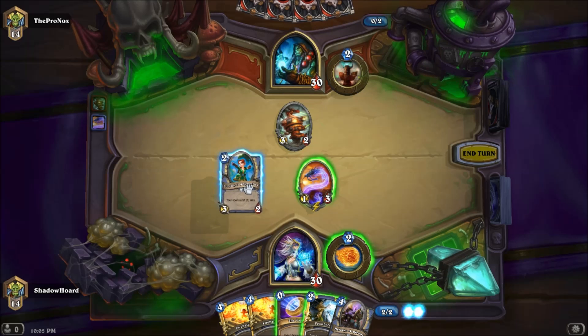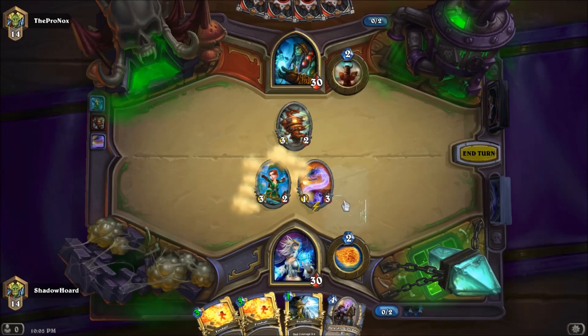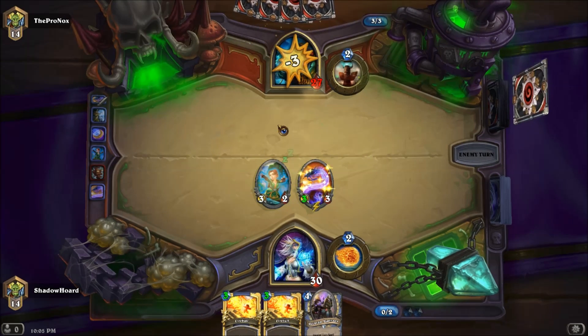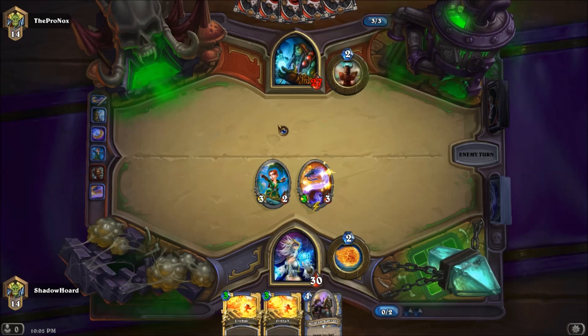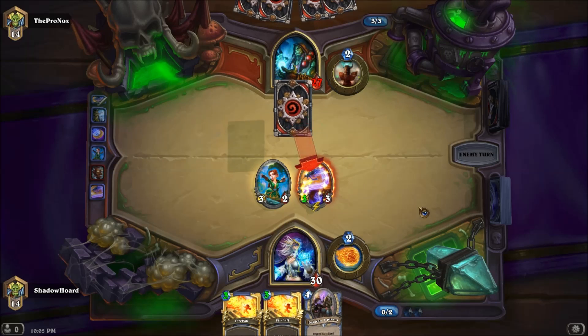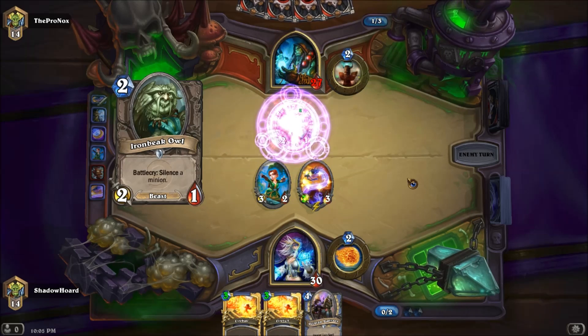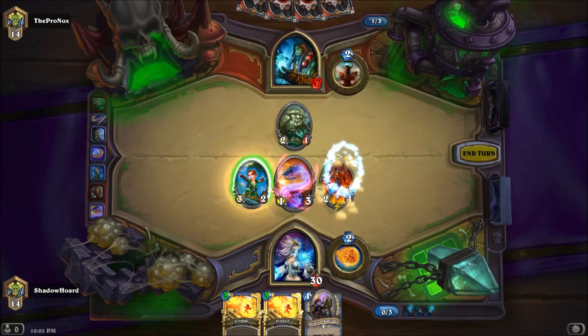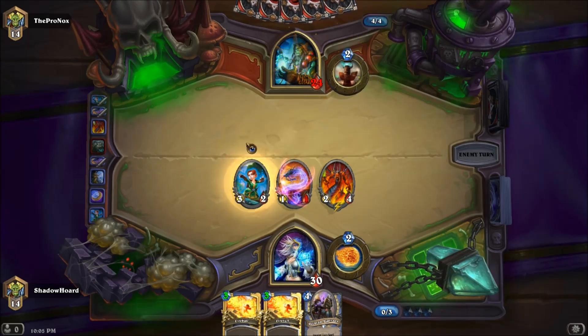I'm going to do this just because of sheer value. I know there is a pretty major problem with my curve right now because I have a three mana Fireball which is most likely not going to get used. Negating that's pretty useful because I've noticed later on in games if your Mana Worm gets over the top, people end up having to trade crazy amounts to actually get rid of it.